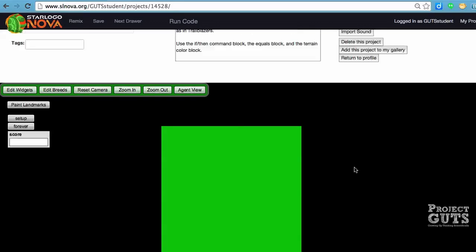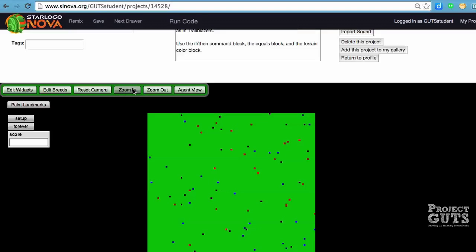So what does that look like? We can look at the Paint Landmarks and see that they are populated with some colors that are now on our terrain — red, black, and blue. What we're going to do is have our turtles move around and react to these colors.